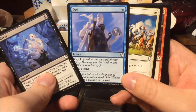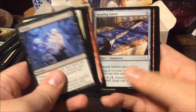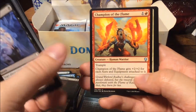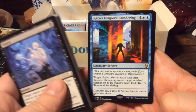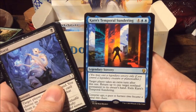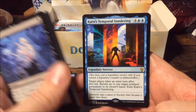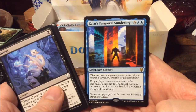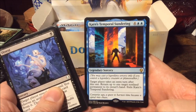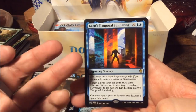Opt — also reprinted from Invasion and Ixalan. Champion of the Flame, Seal Away, Whisper Blood Liturgist — and we have Karn's Temporal Sundering. I really like this art, very weird. Six mana legendary sorcery: target player takes an extra turn after this one, return up to one target non-land permanent to its owner's hand, then exile Karn's Temporal Sundering.